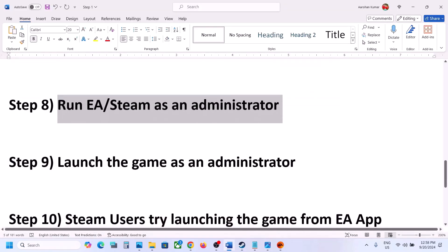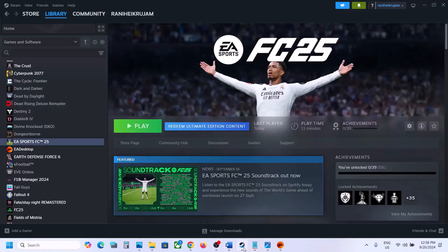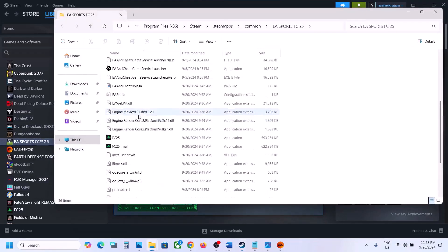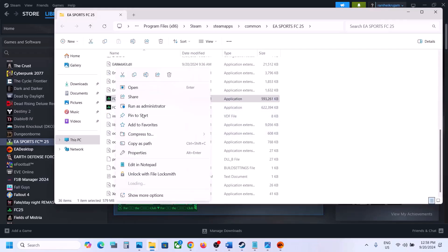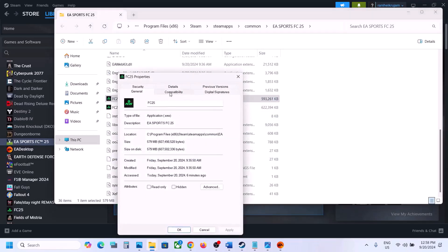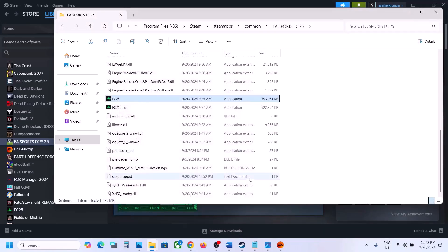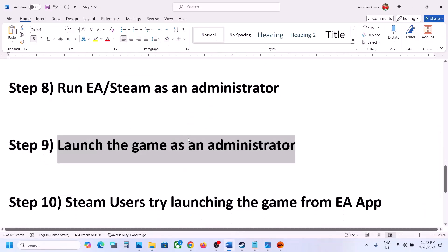The next step is to launch the game itself as an administrator. Go to the game installation folder, right-click the game exe file, select Properties, go to the Compatibility tab, and check the box that says 'Run this program as an administrator.' Click Apply, click OK, then launch the game and check.